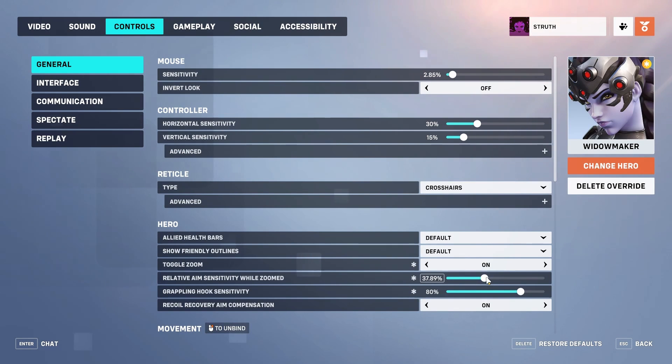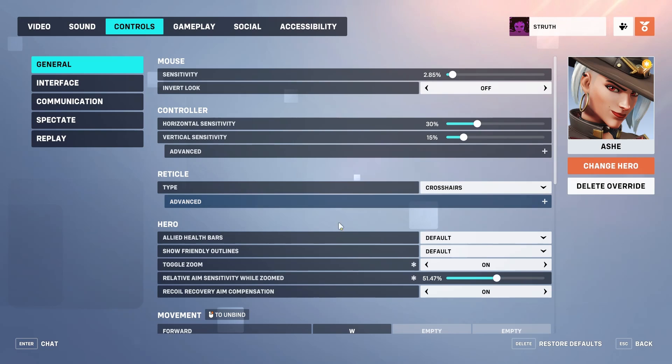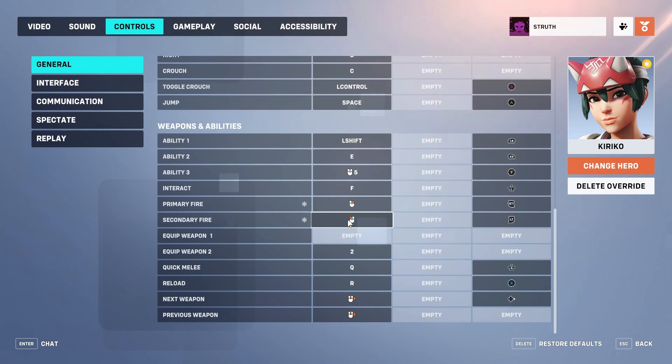Set your Widowmaker scope sensitivity to 37.89 for the best 1-to-1 feeling with your hipfire. Set your Ash ADS sensitivity to 51.47 for that same 1-to-1 feeling. Swap your primary and secondary fire keybinds for Kiriko so your left click is your damage and right click is healing. You may also want to swap Sojourn and Winston's around, but that one's up to you.